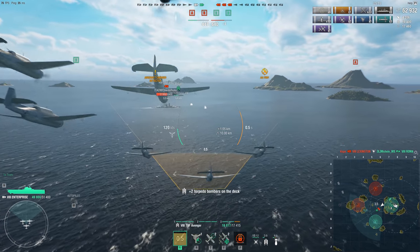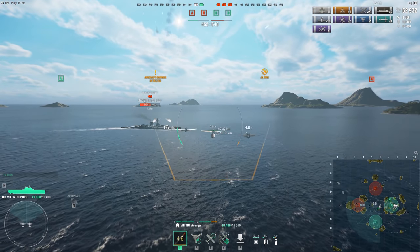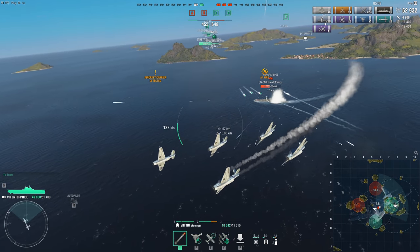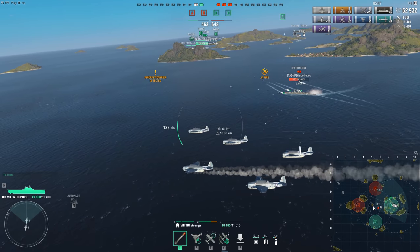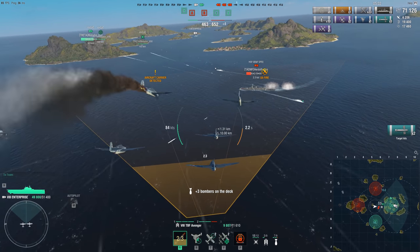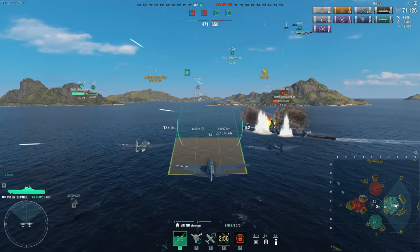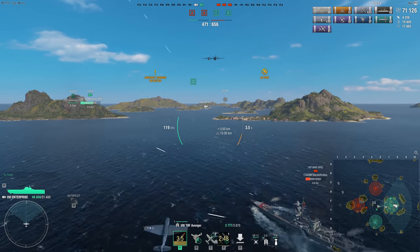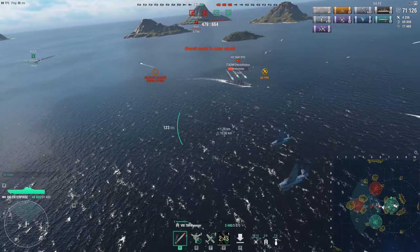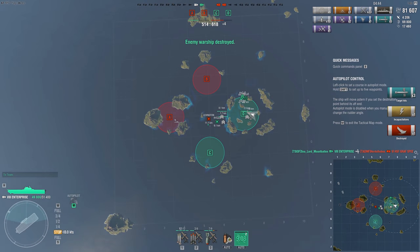We are now down three ships each. The Roma managed to burn out the Bismarck — I'm not sure if that was secondaries or HE on the Bismarck. The Lexington floods out the Roma. So now it's two carriers versus two carriers and a Graf Spee. The Graf Spee eats a Ryujo torpedo, just dodges one of my torpedoes, but then takes one, two, three hits — and he is done.